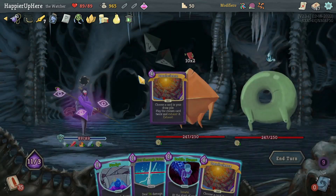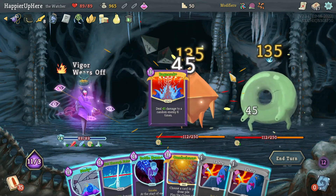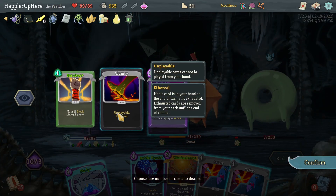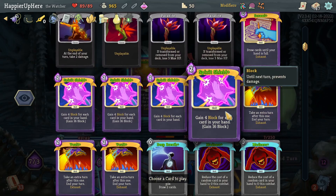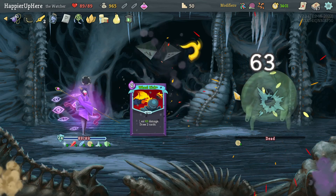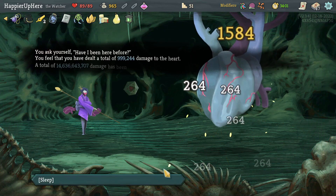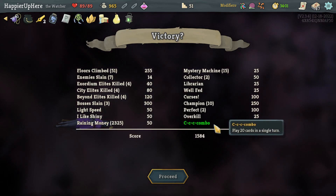I'm not counting cards but that feels like a lot. Then Cut Through Fate for card draw, another Omniscience to play something twice — Wheel Kick for card rush. Oh no, that kills both of them! I really hope I get Combo... I would be so upset if I didn't. Score of 1584 — phew, I got Combo! That must have been in the last fight. I barely got Mystery Mission.